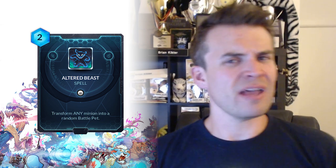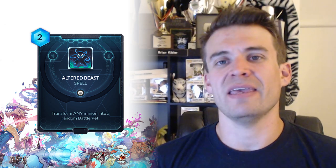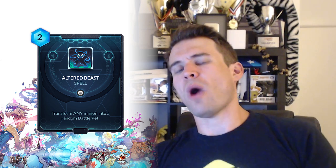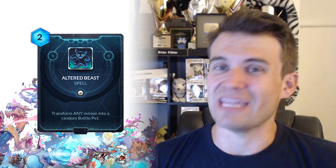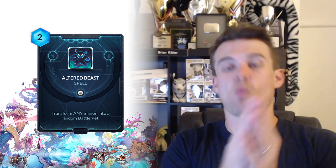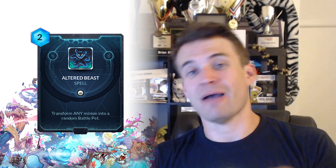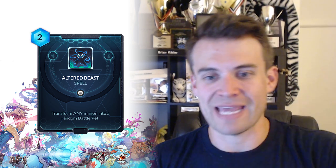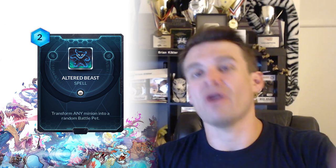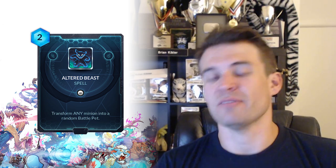Next up we have Altered Beast - a two-cost spell that transforms any minion into a random battle pet. It kind of feels like Vanar's thing is transforming guys. We have Aspect of the Fox which turns a guy into a 3-3 Fox for one. I don't really know why you'd be interested in playing Altered Beast over Aspect of the Fox, simply because A, it costs twice as much mana, and B, it has a much wider range of effects. If you play Aspect of the Fox, you know you're getting a 3-3 - your big minion is now a 3-3 or your damaged minion is now a 3-3. With Altered Beast it's a much wider range of possibilities - you could end up giving them something great, or play it on your own guy and get something really bad. It seems pretty mediocre to me and doesn't really seem like a card that will find a home, simply because of the competition that does exist.